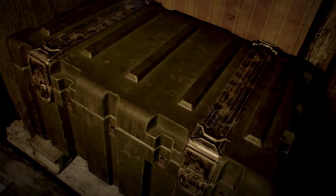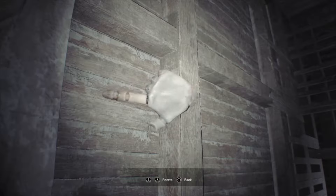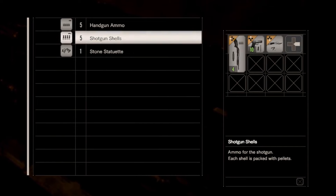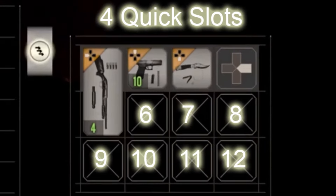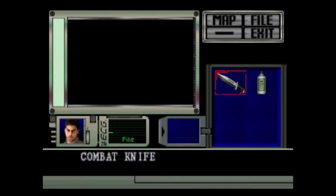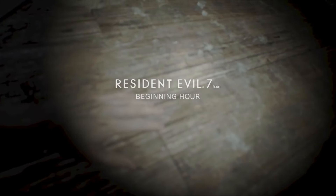The item box's appearance means that inventory management is probably going to be a challenge in the game. The inventory system in RE7 was shown to us in the demo and it appears to include 12 slots, 4 of those being quick slots for easy access to weapons or items using the d-pad. That seems like a lot of space considering Chris had just 6 slots in RE6, but it's nothing compared to the giant grid in RE4, so we'll have to wait and see how this comes into play.